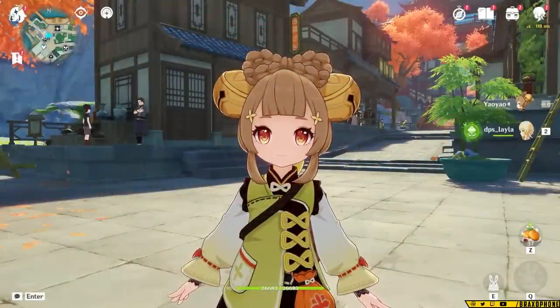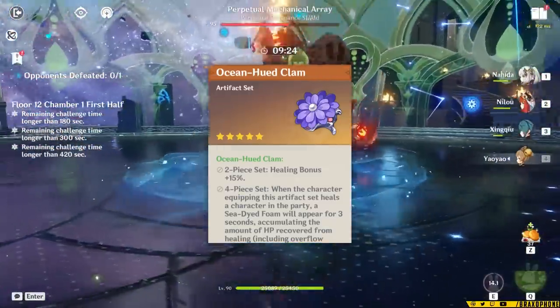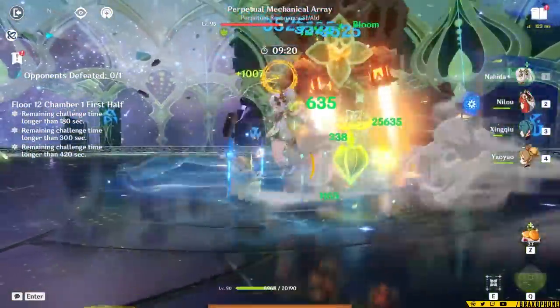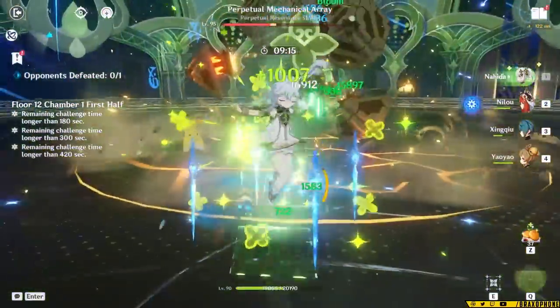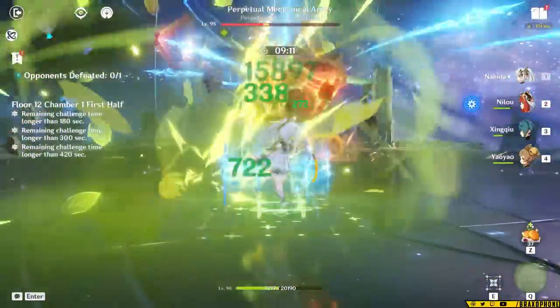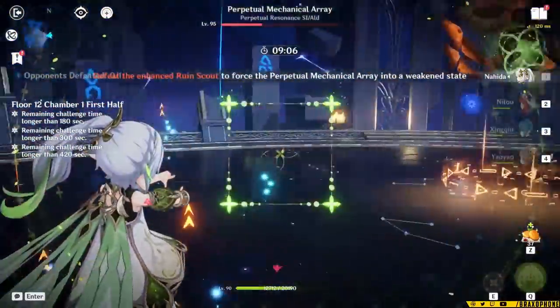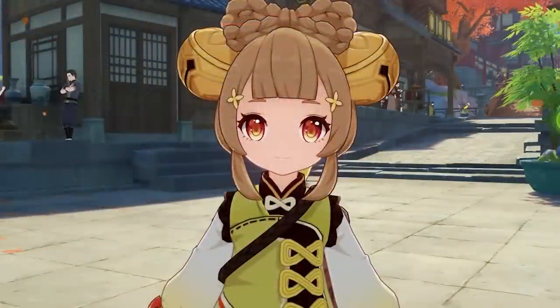Before we talk about Energy Recharge, I want to quickly go over why we're not using the Ocean-Hued Clam set with her. Yao Yao is a healer and she's going to be constantly healing the character on field, and when you use her burst you'll heal your whole party. However, her healing is not actually that great unless you're in her burst, and her burst only lasts for a short time, so the damage output you would get from Clam is not that significant — it's not nearly as worth running as Deepwood or Tenacity of the Millelith. Basically, her healing isn't enough to justify using the Clam set.